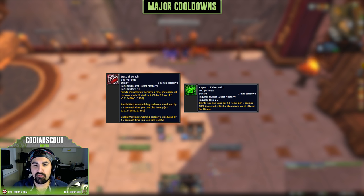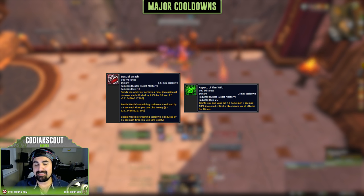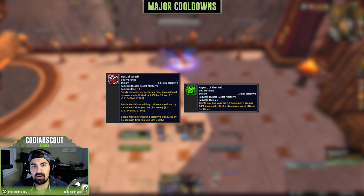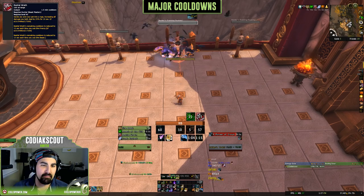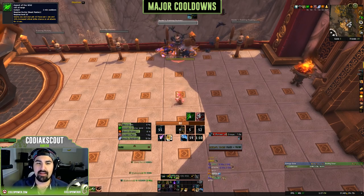Bestial Wrath increases all damage you and your pet do by 25% for 10 seconds. This cooldown is reduced by 15 seconds each time you cast Dire Beast. The key is simple: start a Bestial Wrath window with as much focus as possible, and end it with as little focus as possible. If you're taking Killer Cobra, make sure you're hitting Cobra Shot to reset Kill Command, then popping Kill Command right away — soaking as many Kill Commands into the target during a Bestial Wrath window as possible.